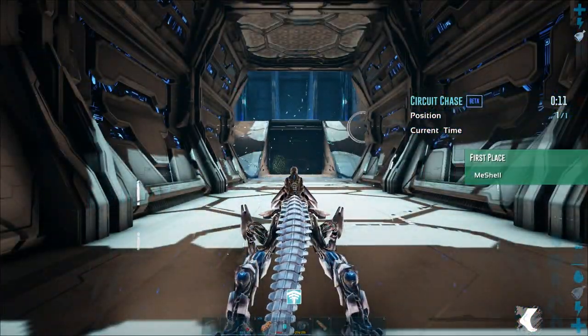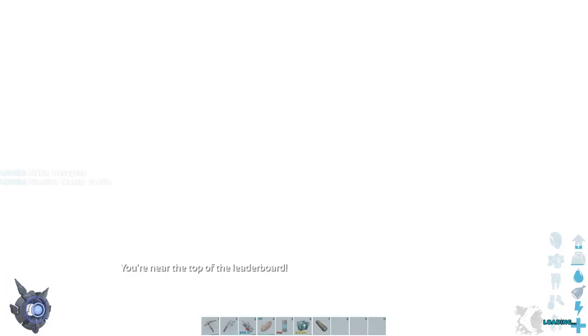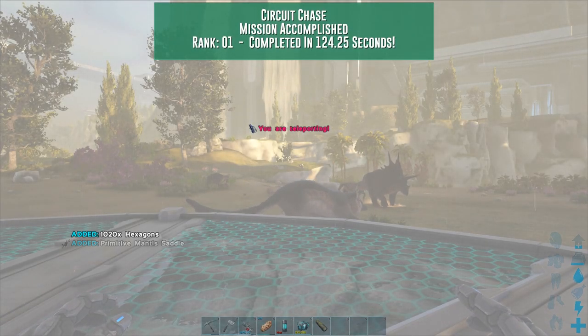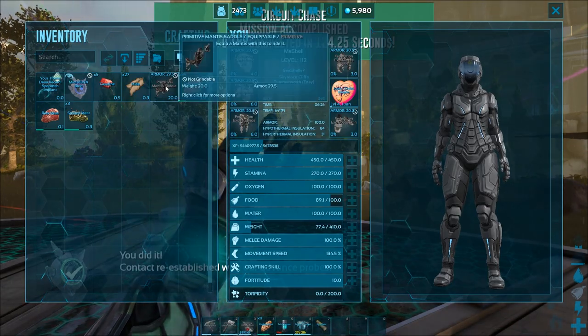All right, let's go back to some supply drops, because I need to get some more of those, some really good items there. What did I get? You need the top of the leaderboard. A mantis saddle. A primitive mantis saddle.